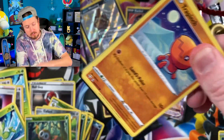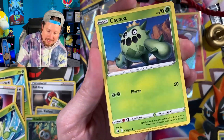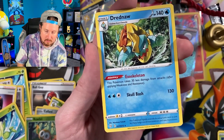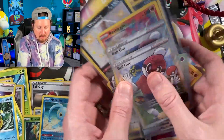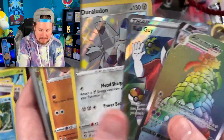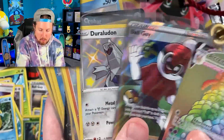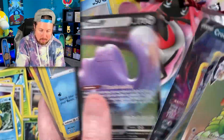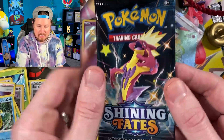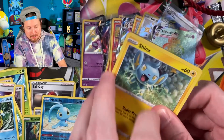Right up there in the VIP section. Corviknight — second to last, code card as well. Trapinch, Gliscor, Luxio, Ball Guy, Dart Trix, Manaphy, and a Drednaw. All right, quick recap of everything we've gotten so far before the last pack — rainbow rare, full art Ball Guys, Farfetch'd, Sinistea, Snowrunt — a total of six shiny Pokémon so far. Possibly seven. Smash that like button right now for some shiny luck!